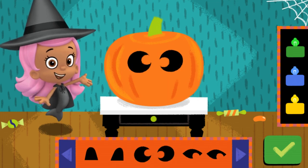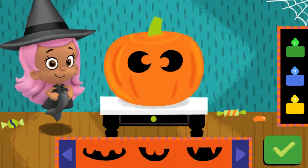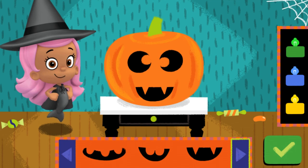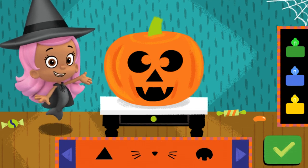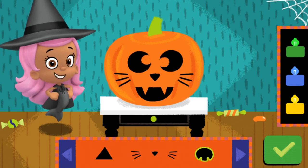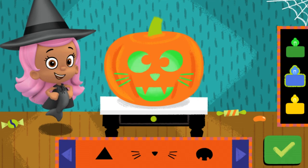Gumdrop eyes. Moon eyes. Cat eyes. Nice moon eyes. Swimsational. That's so Halloween-y. Toopee grin. Fintastic jack-o'-lantern. Funny teeth. Nice pumpkin decorating — vampire fangs. Swimsational. That's so Halloween-y. Triangle nose. Fintastic jack-o'-lantern. Cat nose. Nice pumpkin decorating. Dog nose. Swimsational. Cat nose. Fintastic jack-o'-lantern. Green candle. Nice pumpkin decorating. Blue candle. Swimsational. That's yellow candle. Fintastic jack-o'-lantern. Done.